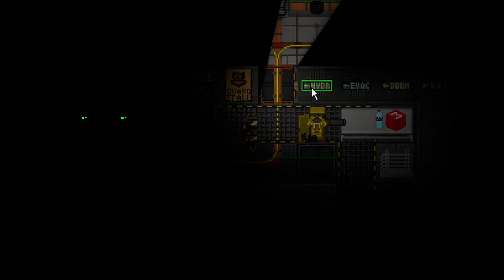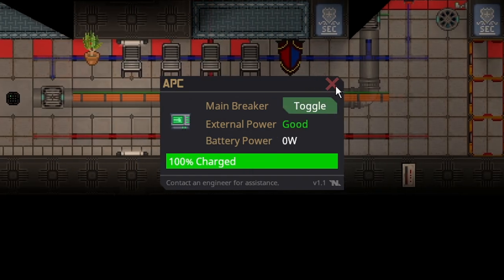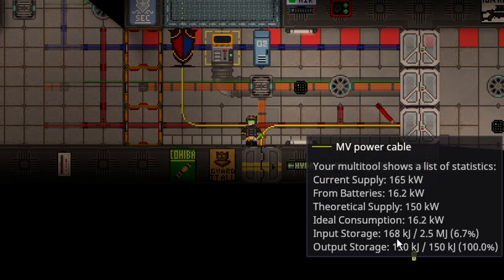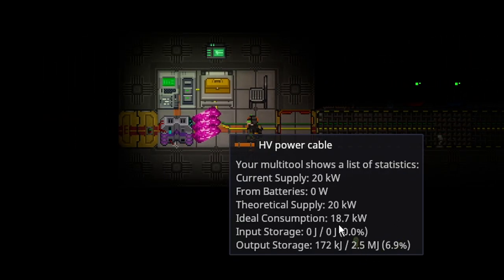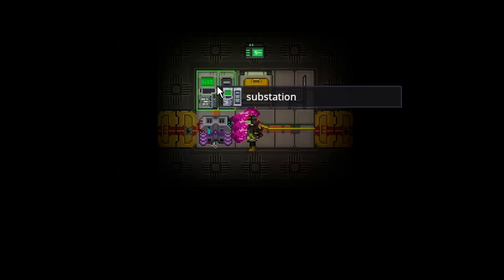Now that we're producing 20 kilowatts, I can turn this APC back on — it takes a second to get its power back up, but it got it back up. Consumption is back to 16 kilowatts and our theoretical supply is 20 kilowatts, meaning this substation is going to gain power.